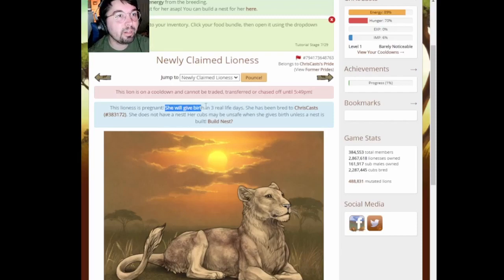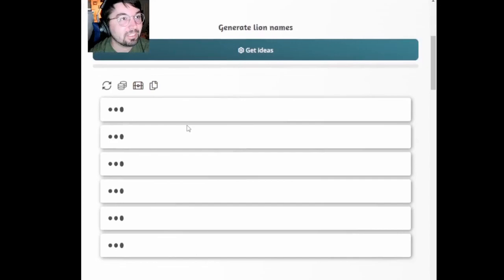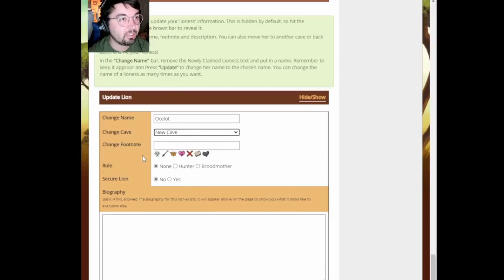This lioness is pregnant. Oh my god. She will give birth in three real life days. What? That's such a long time. So let's name this lion. I don't know what to name her — random lion name generator. Yes, she is now Ocelot. Completely different cat. Perfect. That's a good name.